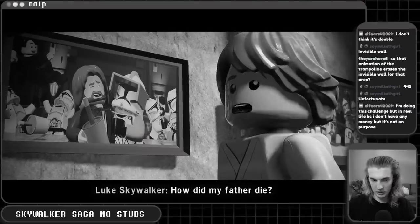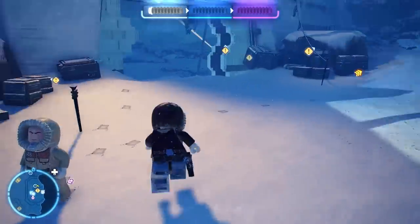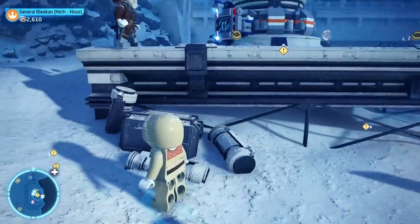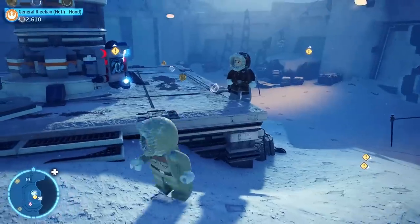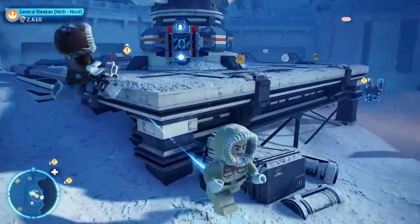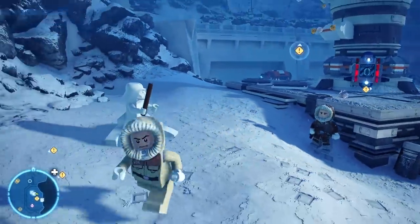Besides one major thing. In the middle of the first level of Empire Strikes Back, I accidentally switched characters right before picking up a stud, and instead of the stud just continuing to gravitate towards me, it just stopped right in its place. It didn't despawn, and it didn't count towards our total. Meaning that we found a way to manipulate a stud's position. We dubbed this simply stud pulling.